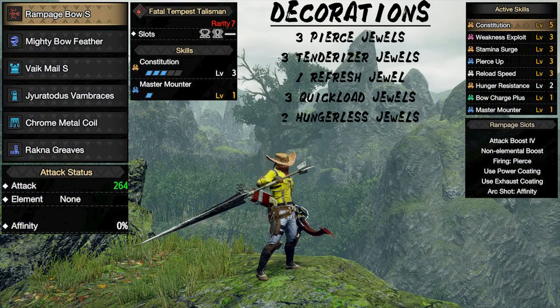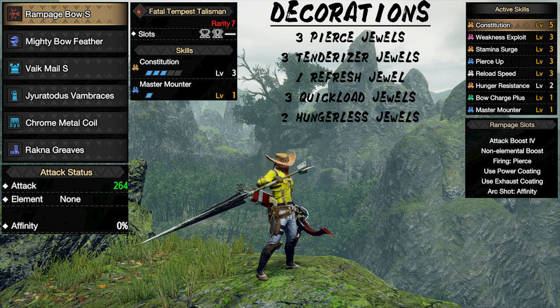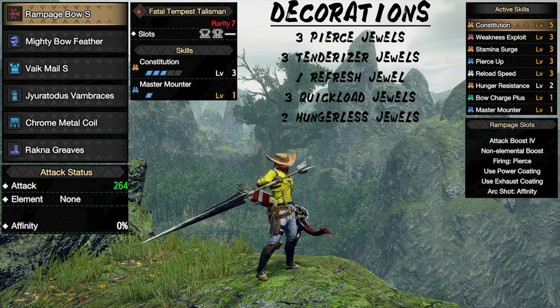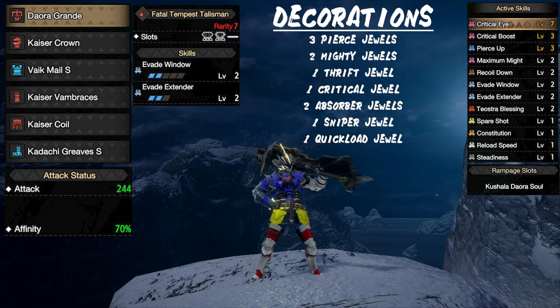For the next couple of sets — the bow, light bow gun, and heavy bow gun — it really comes down to preference, since the purpose of this video is to showcase sets you can use for all purposes, so use whatever is comfortable for you. For this bow set, we are using the rampage bow with a piercing setup. I am prioritizing stamina management skills such as constitution and stamina surge, and for damage, weakness exploit and pierce up are going to help improve damage output. Overall, this is a really solid bow setup to have for all scenarios.